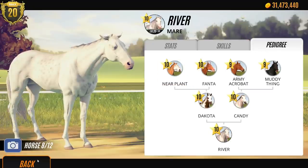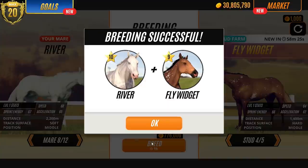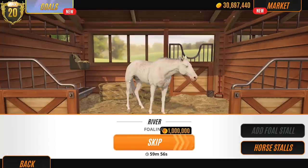Look who it is, guys - it's Near Plant! Told you about him. He used to breed me some cool foals. River and Fly Widget then - let's do it. I like River. She's cool. I don't breed many greys, so she was wicked.